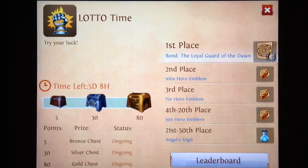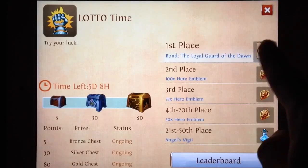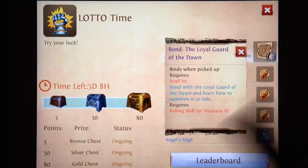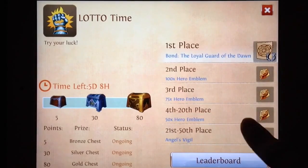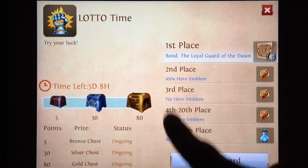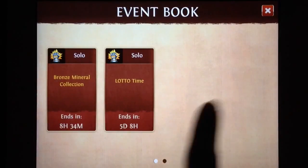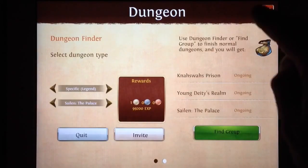The other thing in the event book is the lotto, which ends in five days. I believe you pay runes, open chests, and you can win prizes like the Loyal Guard of the Dawn — which would be a pretty sweet prize — but I don't have that much money to spend on that today. Other prizes include a lot of hero emblems and Angel's Vigil, which I don't find particularly great personally. Dungeon finder though, thumbs up — pretty cool.